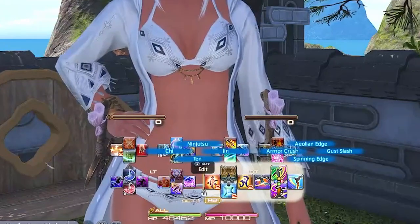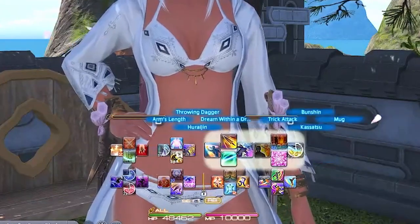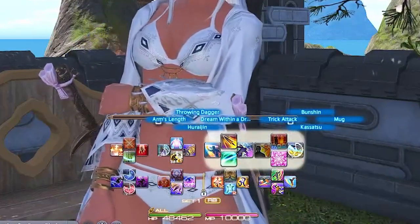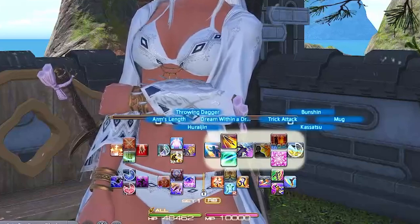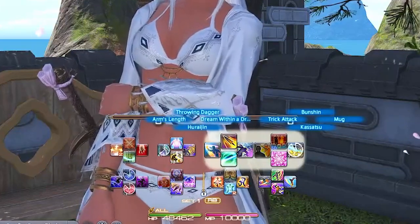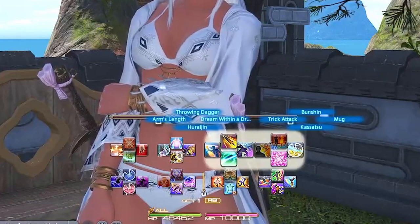Right Trigger 2 letters is Kassatsu, Mug, Bunshin, and Trick Attack. These are actually again perfectly laid out to match the opener for Ninja, which is in the Balance Discord. I used to main Ninja before Black Mage and have been using the same layout ever since, with just a few minor changes they had made to Ninja over the patches.